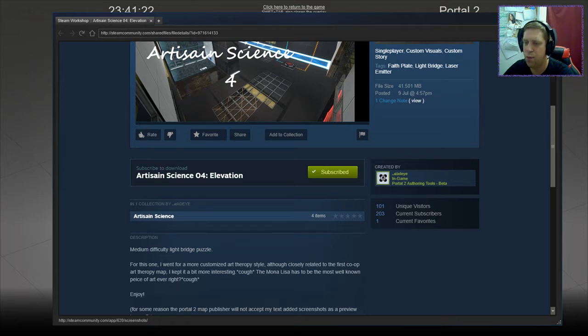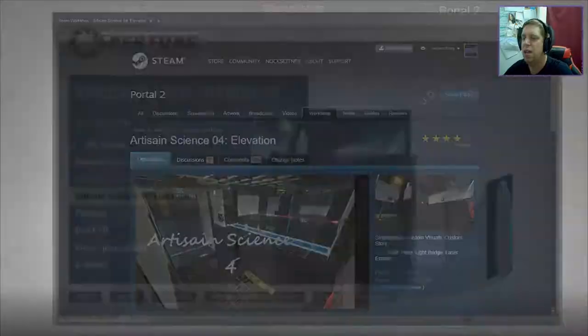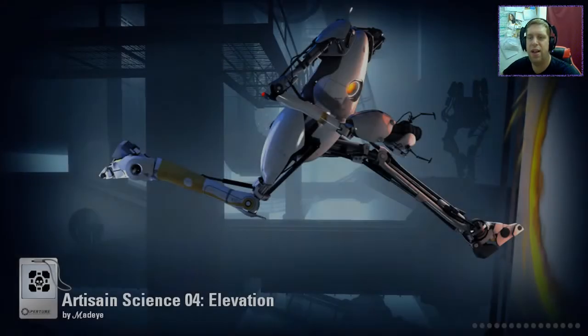The Mona Lisa has to be the most well-known piece of art ever. Enjoy. For some reason, the Portal 2 map publisher will not accept my text-added screenshots as a preview image. Yeah, it's a bit buggy at times. Anyway, without further ado, let's jump into the map.